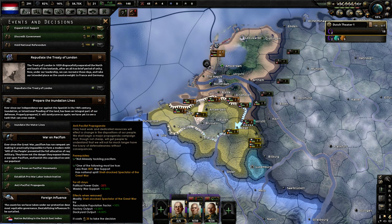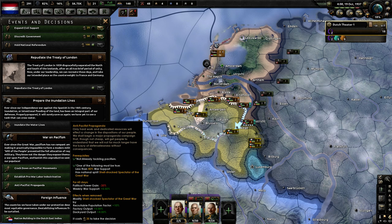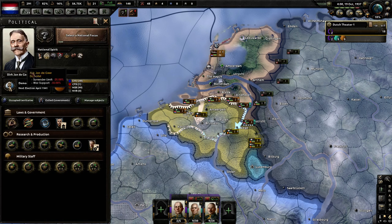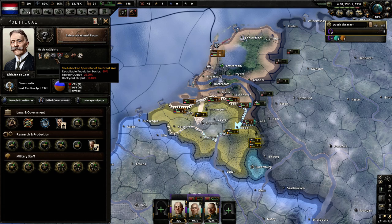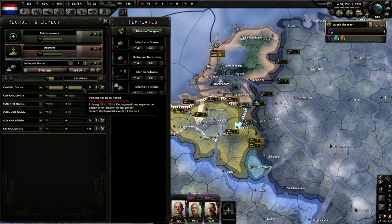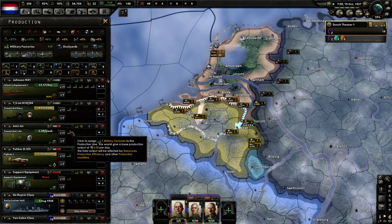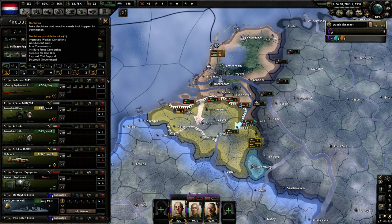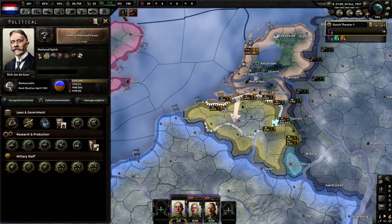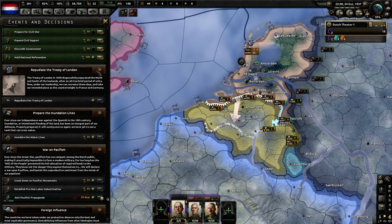War on Pacifism is on like Donkey Kong. We hold until we get 'Strength Over Blood' and we need to hold a national referendum to get that — we're almost there. First things first: Anti-pacifism propaganda. You get a huge deficit to political power. Weekly war support goes up, recruitable population goes up — it basically reverses the 'Shell Shock Spectator of the Great War.' It's going to devastate your political power, but it's completely necessary.